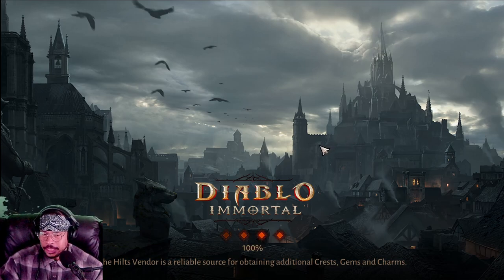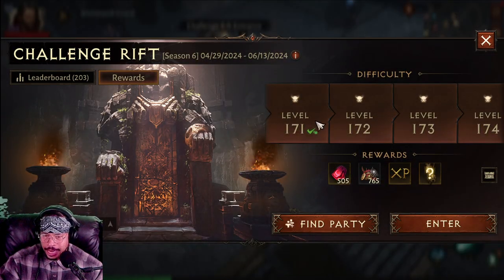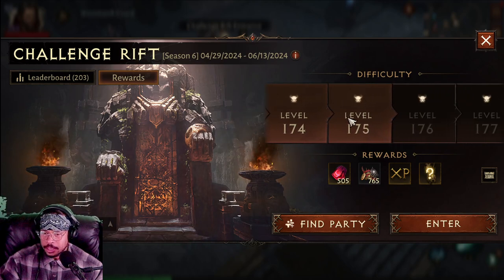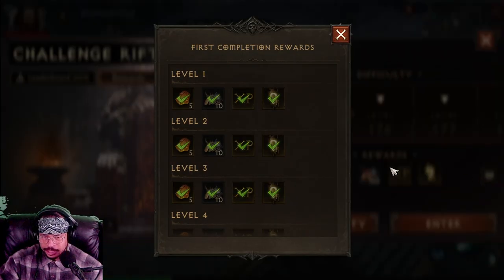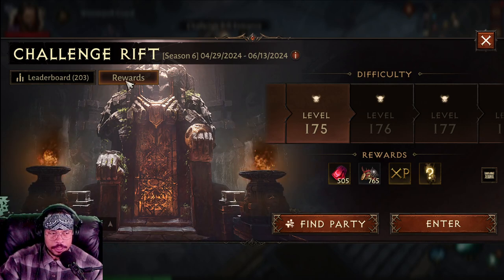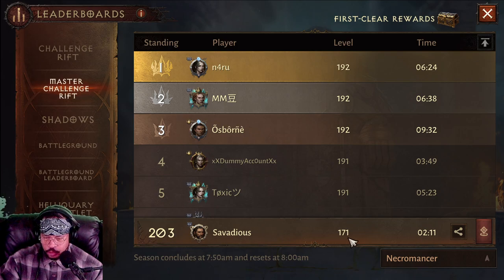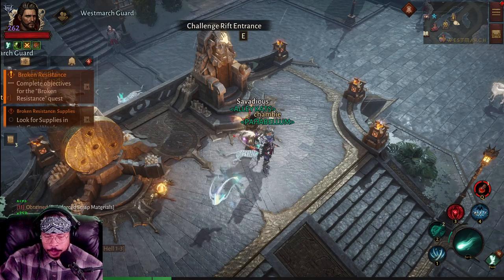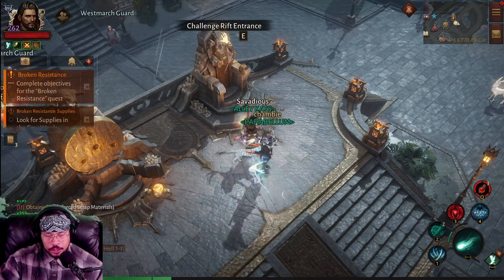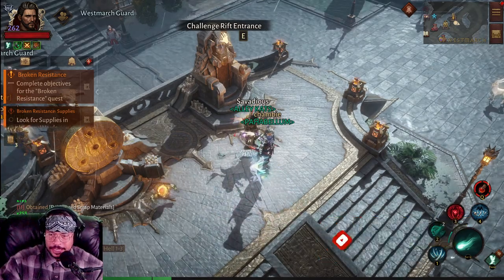Have some fun out there. Clear those things. Let's see where we're at. I just cleared 171, right? So I can go up to 175. Where are those big fat treasure chests? Leaderboard - we're at 203 for 171. Let's just keep moving ourselves up there. You guys do the same thing. So for now, this is Cervatius signing out. I'm going to hop back in there and just grind this stuff out. I'm just going to keep doing it. Do the same. See you next time.